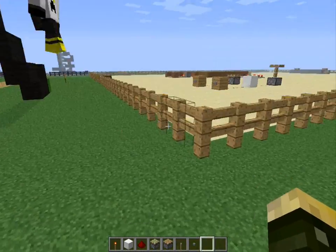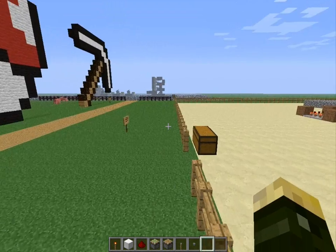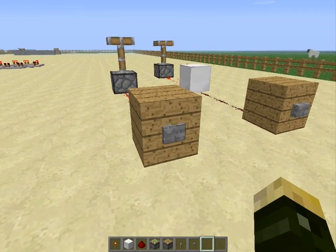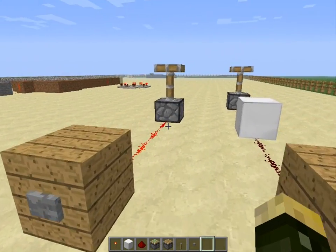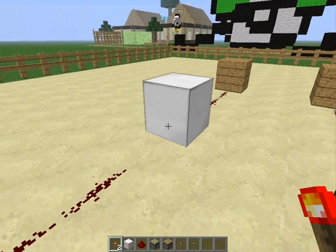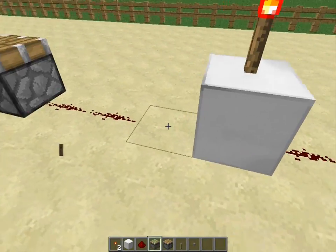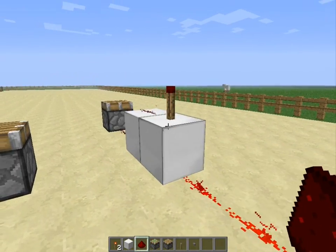Basically, what an inverter is is the opposite of having a regular powered piston - or it could be a door, trapdoor, or whatever. All you have to do is just place a block like this, another block like that.